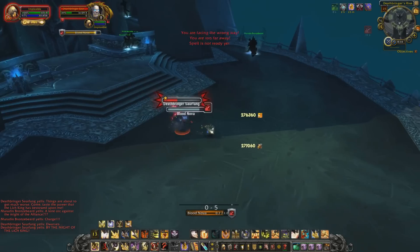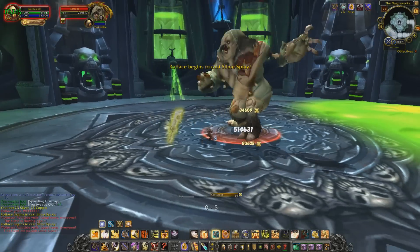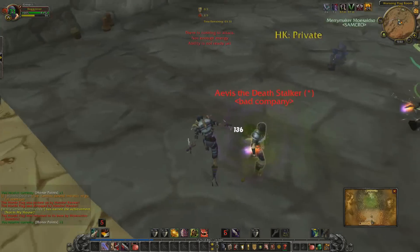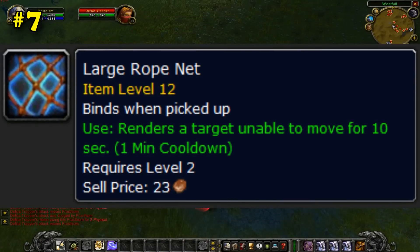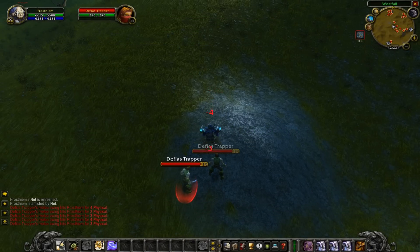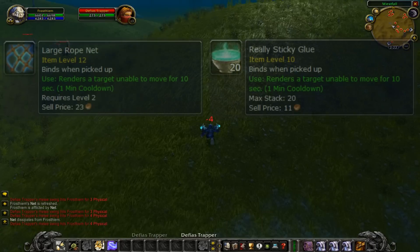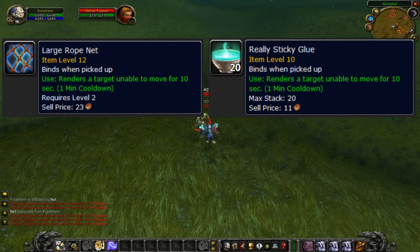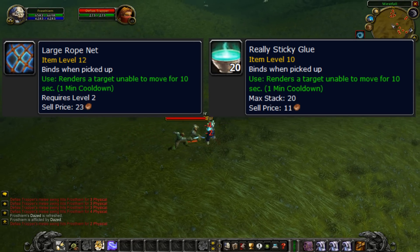Sticky Glue could be used in ICC to root the Shadowfiendsw on Seraphane, or the Big Ooze on Rotface for example, or be used to root a flag carrier for 10 seconds. Tons of uses, no longer available though. There was a similar item called the Large Rope Net, which dropped from the Defias Trappers in Westfall with the same effect, was tradable, but was removed from the game because Blizzard said they were too powerful. Really Sticky Glue was still in the game at the same time, mind you. But I guess I get the logic — you could farm the Large Rope Net while you could only do the quest for the Sticky Glue once.